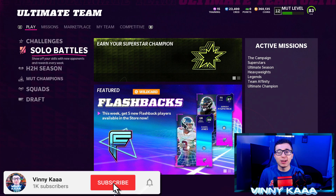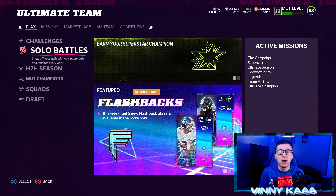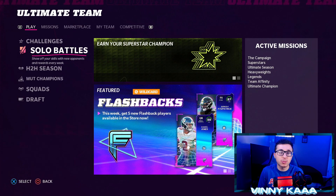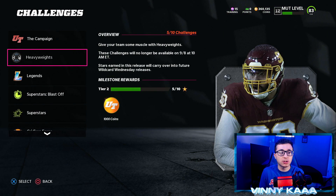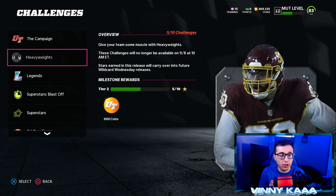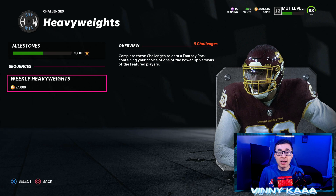Ladies and gentlemen, I am back on Madden 22 Ultimate Team, and today we have a new Wildcard Wednesday promo — the new Heavyweights promo. I'll be breaking it down, showing you all the solo challenges, the missions, the new packs. There will likely be no sets for this promo like last Wednesday. The first thing we're going to start off with is the solo challenges. Once we head over to the solo challenges, you'll now see the Heavyweights section. There is no more flashback section, so if you didn't do the flashback solo challenges last week, those will be gone and you will no longer be able to do them.